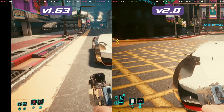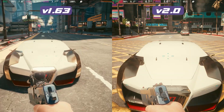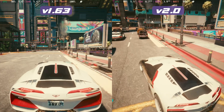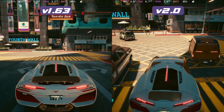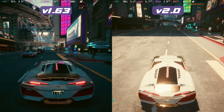You can see here we drop anywhere between 2 and 10 frames per second depending on the areas. We've also got some differences on the field of view from the defaults — it definitely seems to be slightly narrower on the field of view on version 2. Even when we're sat right behind the car we're not quite as close as we were before.